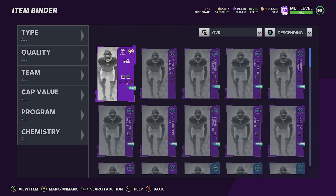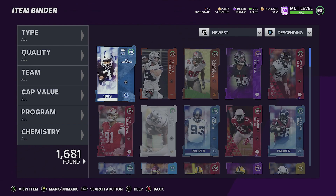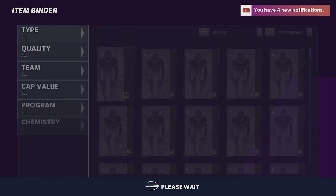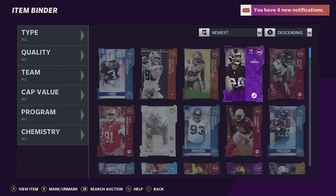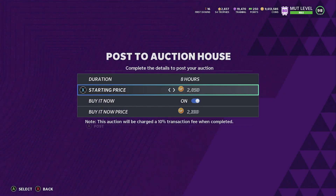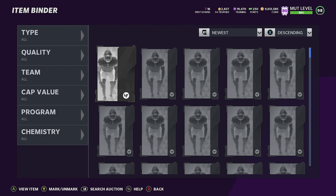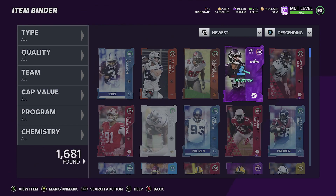Let's see what AJ Terrell's going for — three million coins, I'll take that all day! Let's go! He's going for 128k — yes sir, yes sir. I'll put it for 124 — let's go, y'all need him! Anyways guys, I hope y'all enjoyed the video. I'll talk to y'all real soon!